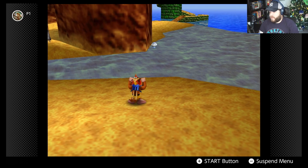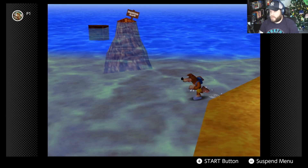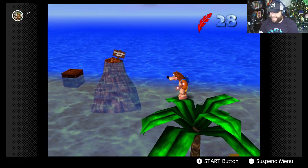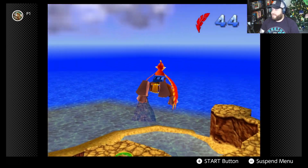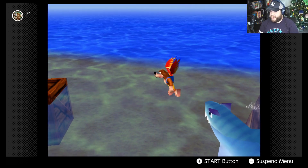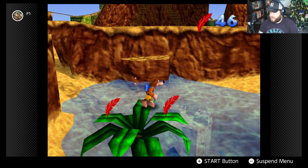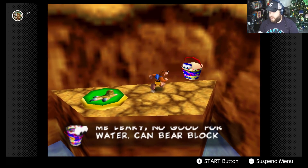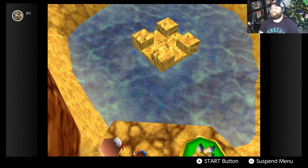We grab another crystal skull and heal up at the honeycomb hut. We spot 'Shark Food Island' — which just feels like the place to be. We fly over but can't actually land on it. We find Mumbo, then discover Leaky — a bucket who can't hold water but can be plugged with a pebble to drain the sandcastle.